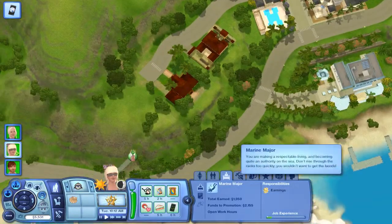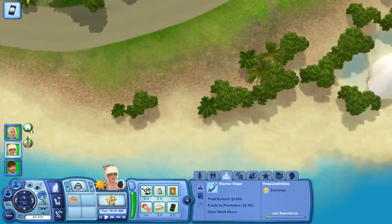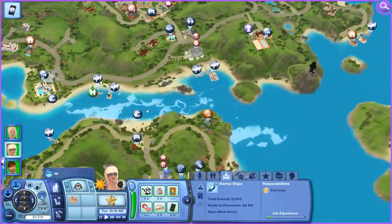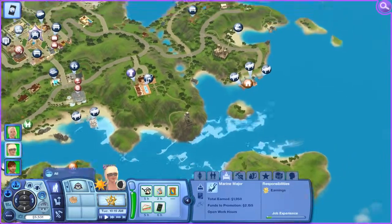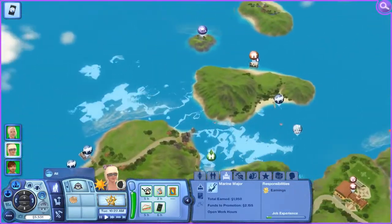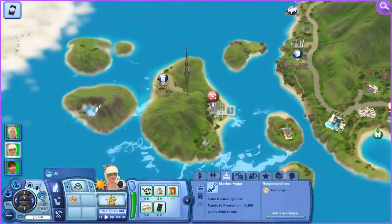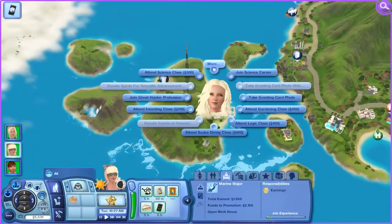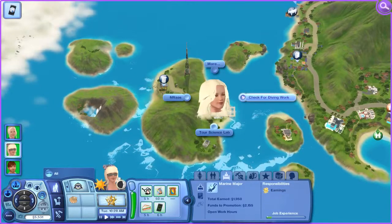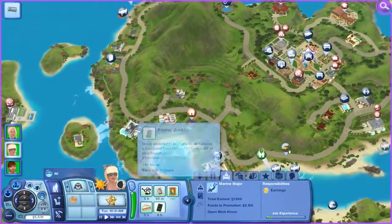We can actually start doing some diving opportunities with Beth — let's find the science lab here. There's our private island over there and there's the science lab for diving work. She's happy from using her smartphone, which is nice.